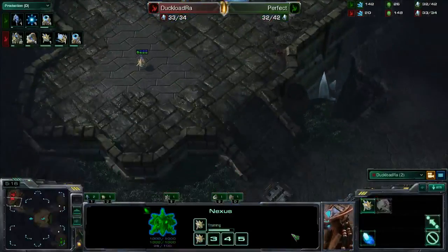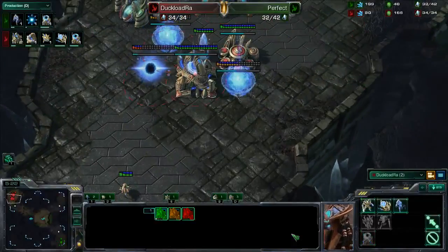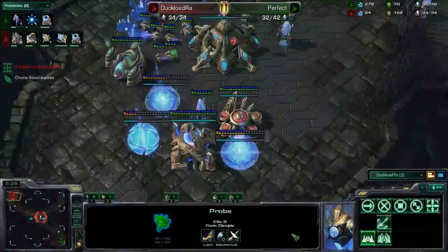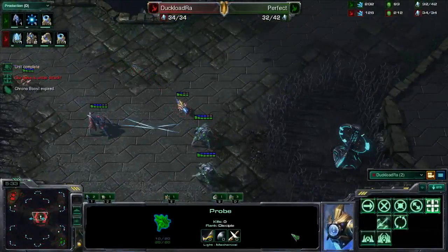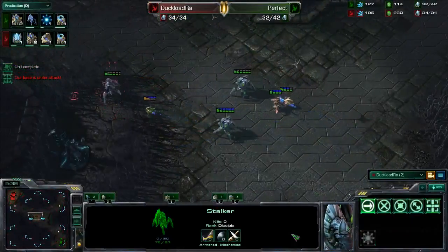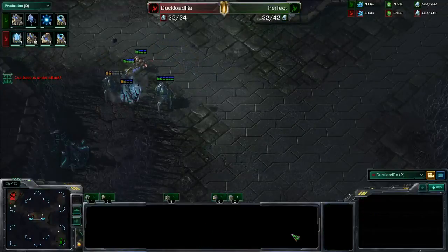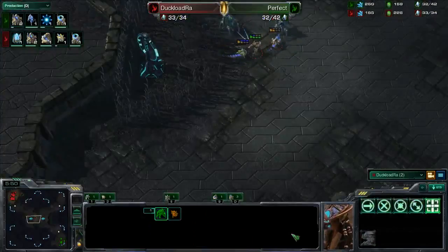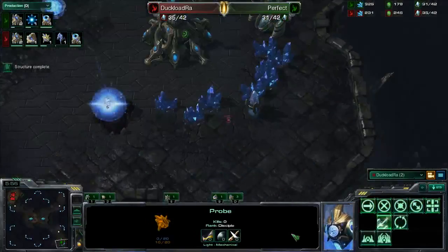And last, he can build a Stargate. Yeah, we haven't seen any Stargate play today. I'm a big fan of Stargate PvP because I think Phoenixes are the best unit in the game. What do you think? I think it's a good way. But if your enemy makes blink stalkers, as I said, you can't stop it.